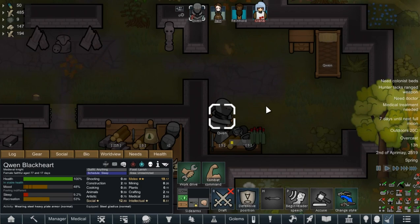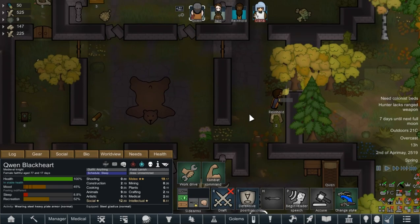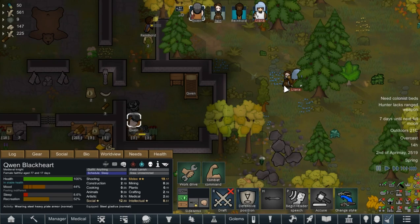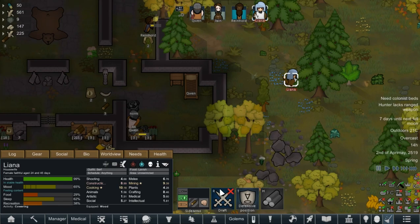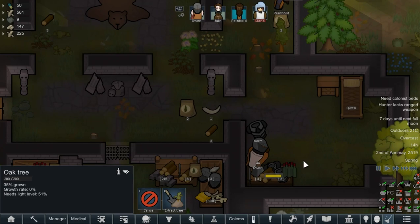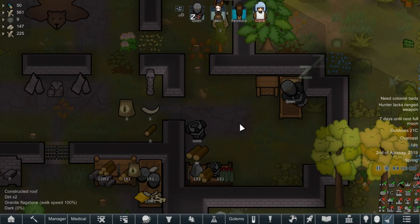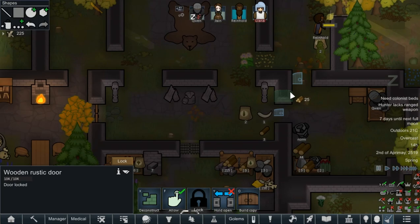What is Gwen doing? Wearing steel plate armour, probably changing out to something else. She has decided to wear something different — putting a tabard on over the top. She has got her armour equipped. We'll probably build an armour rack for them — don't want her wearing all the good stuff while it goes to waste.